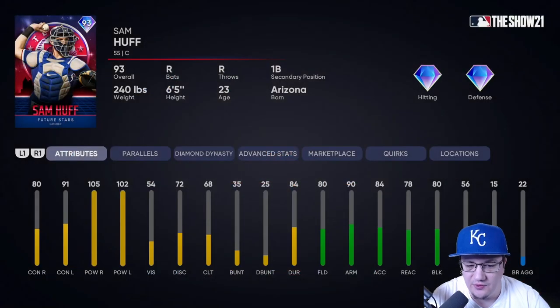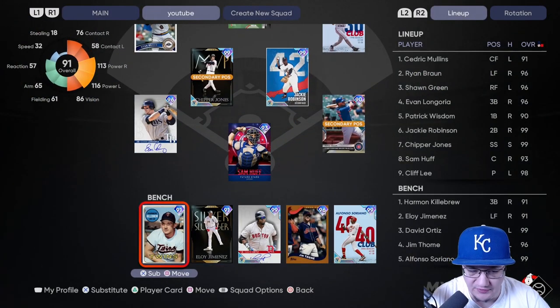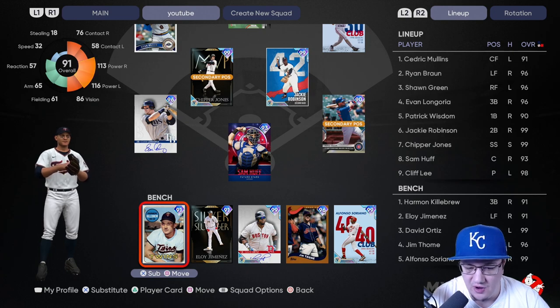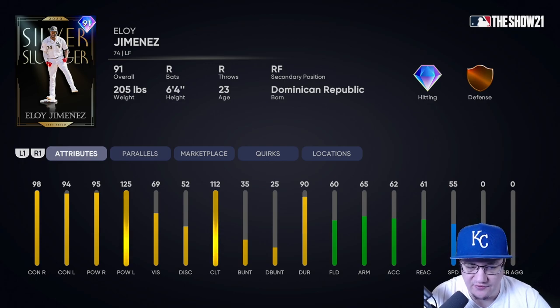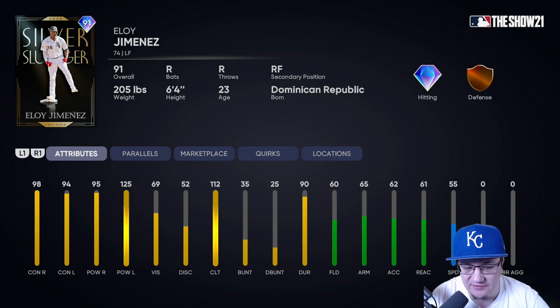Sam Huff — I haven't tried him out yet. Only 80 contact versus righties; I don't see him often in comp games, probably because of the low contact. He does have good power, a decent swing, a good 90 arm, and 80 fielding. We've also got Harman Killebrew on the bench — really low contact, probably won't use him if I don't have to. And I love this Eloy Jimenez card: 98, 94, 95, 125 — really solid. If we face a lefty I might move Greene to center and put Eloy in. He's got a really good swing and great power — another solid budget outfield card.